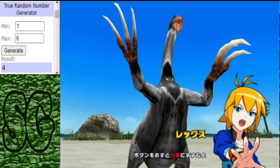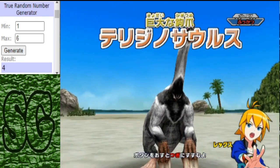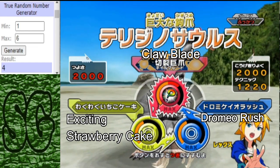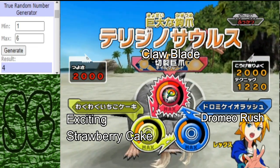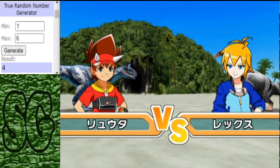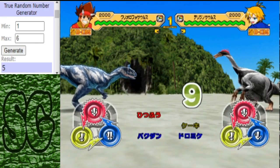In the blue corner we have Vericenosaurus — the Revival type, with a moveset including Clawblade. The other moves will be in the description below. The winner of this will advance to the quarterfinals to face the Apatosaurus. Hopefully we'll get to see some secret moves.